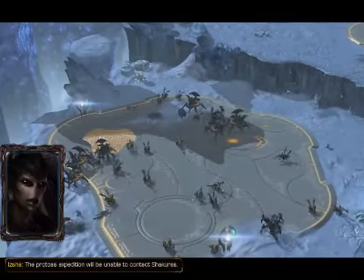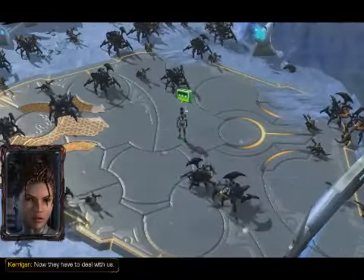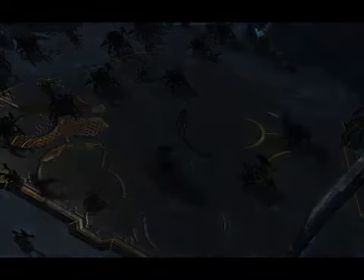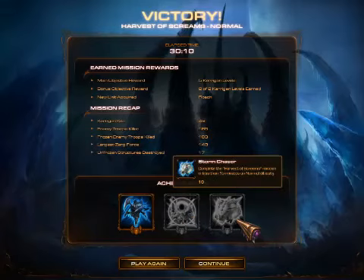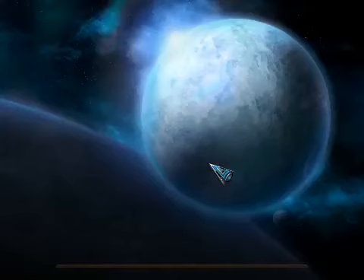The Protoss expedition may be unable to contact Shakuras — now they have to deal with us. Okay, there we go. We destroyed 17 unfrozen structures within 15 minutes. That definitely would not happen right now, but we did destroy 17 unfrozen structures — so yeah, we did destroy a few.